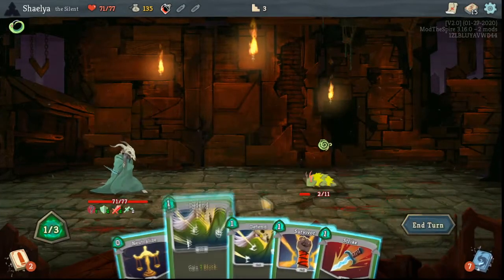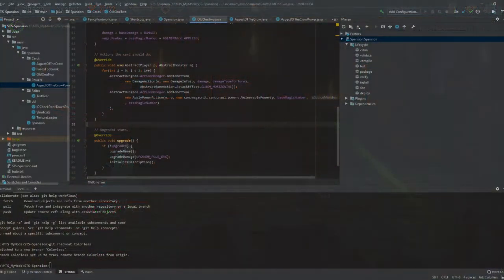Let's do the attack. The Ol' 1-2 has syntax in the name that I don't believe is valid for a class name, so I'm calling the attack class OldOneTwo and supplying the name in the text string for the card. So long as the IDs match up, the name and the class can be completely different. This one was extremely simple to implement.